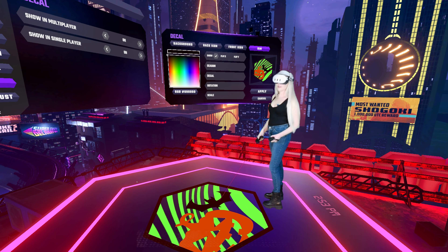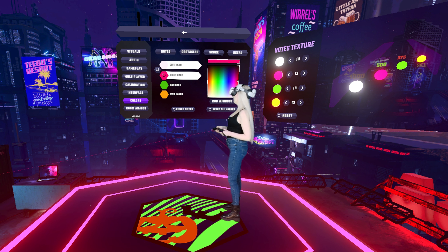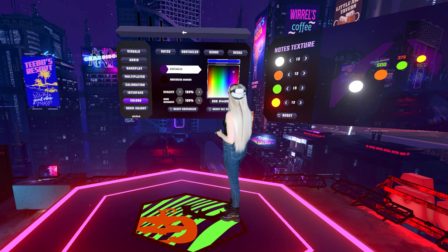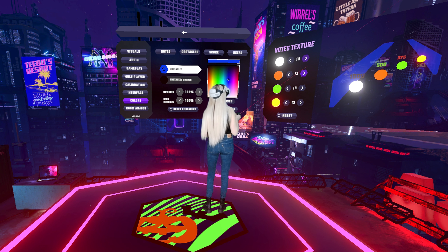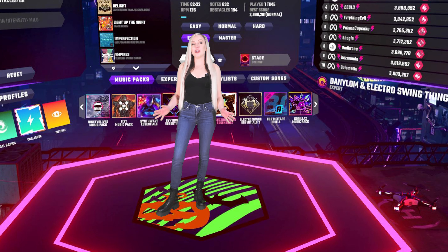There it is! And don't forget you can also change the color of your notes and obstacles. I'm going to change mine to orange, leave the left white, and for obstacles I'm going to do blue. You can also change the texture on your notes to anything you want — there are lots of different options and it's as easy as that. I hope you enjoy your new customized decal and have a happy Halloween.